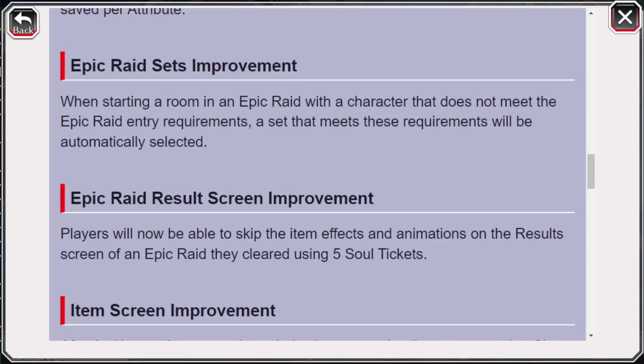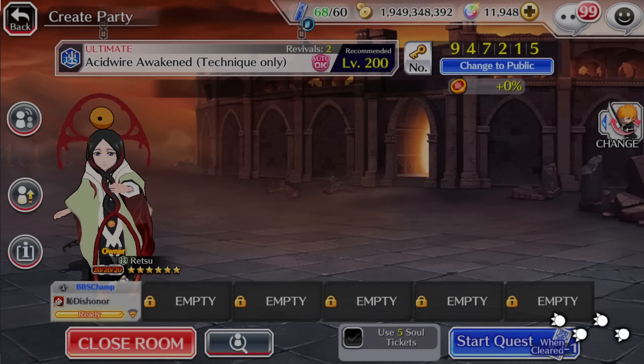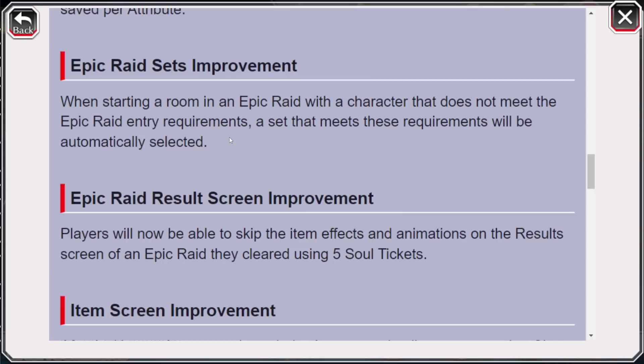We have a few small improvements to Epic Raids. When starting a room in Epic Raid with a character that does not meet the entry requirements, a set that does meet said requirements will now automatically be selected. I actually didn't even realise this wasn't a thing when opening a lobby. So hypothetically, if you had a technique character selected but were trying to open a lobby for only speed characters, it originally would not switch automatically — you'd have to do it manually. Now it would automatically switch to a character set you have saved that meets those requirements. Most updates here have just been about reducing the time it takes to do those small tasks.